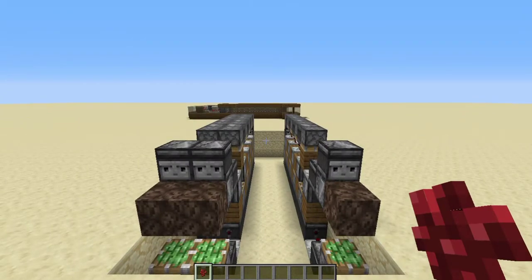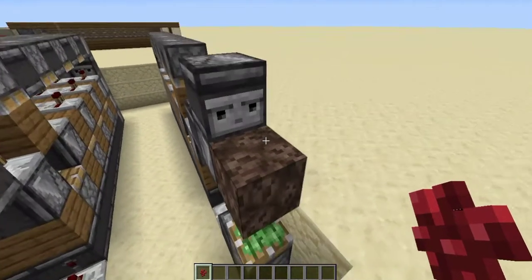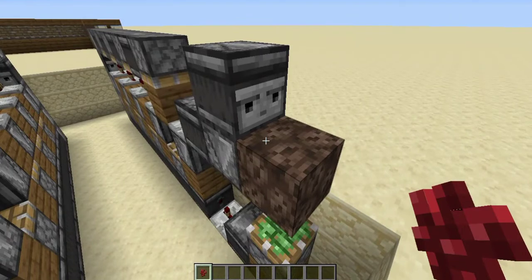So I decided to invent a system that is one block wide, so you can put infinite of these right next to each other — you can have a hundred, a thousand, ten thousand if you really want. Basically you place down the nether wart, it detects what growth stage it's in, and once it's fully grown it will destroy it for you.